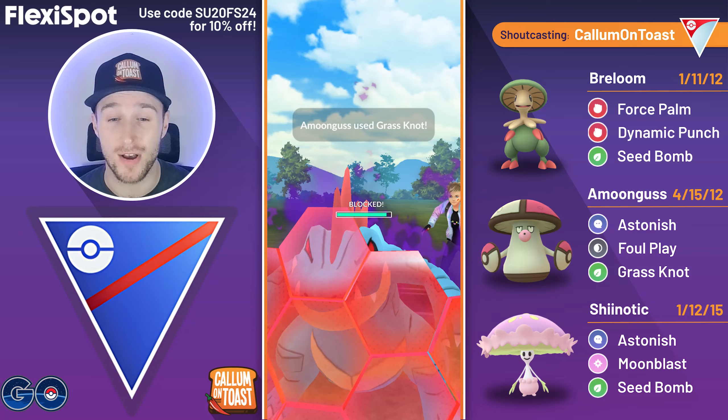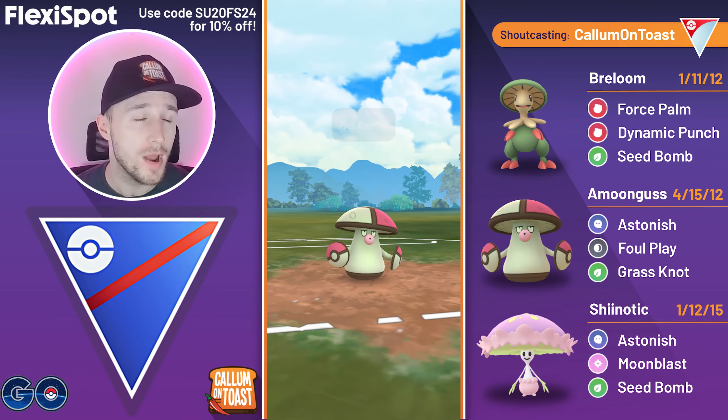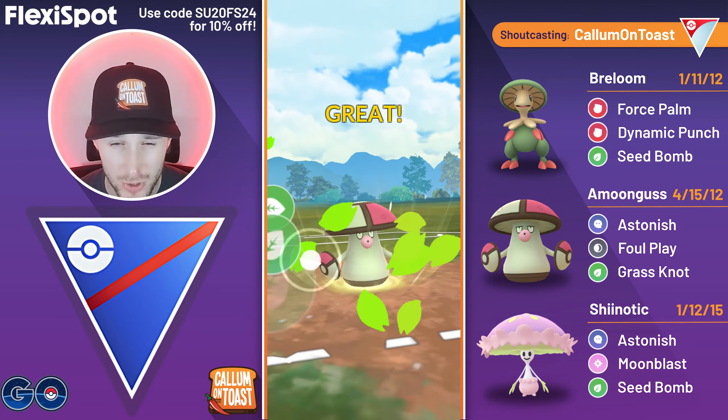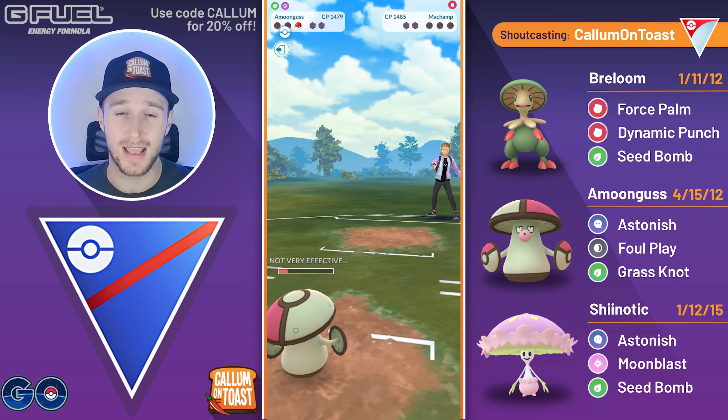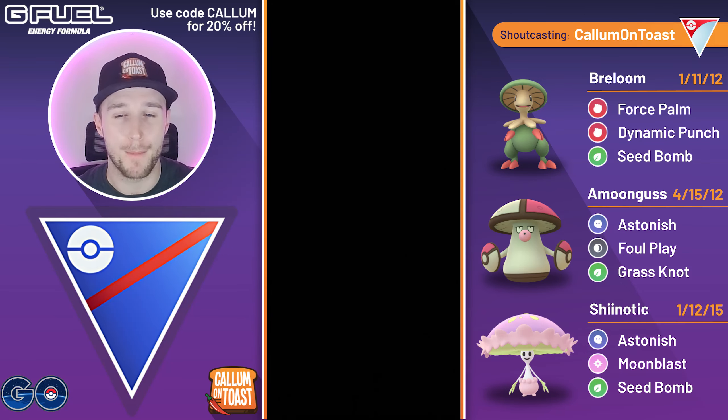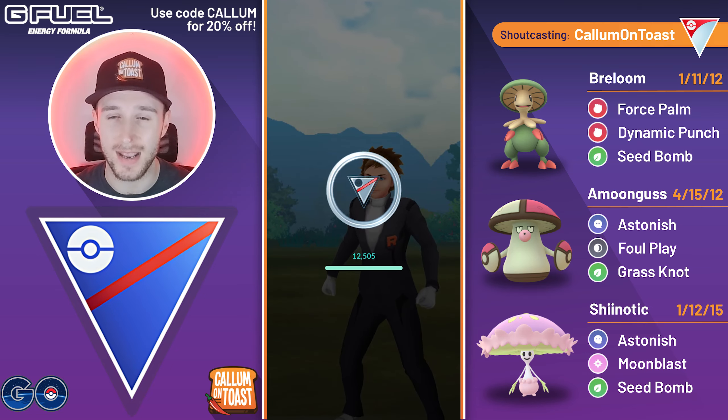They've got Shadow Feraligatr in the back so things are looking great. I've got back-to-back Grass Knots loaded — going for one extra Astonish first for good charge-move timing, then go for the Grass Knot getting the KO against Feraligatr, getting the Astonish farm down against Machamp, and I'm able to take that game.